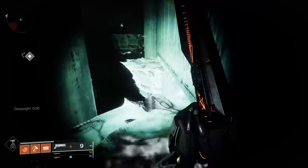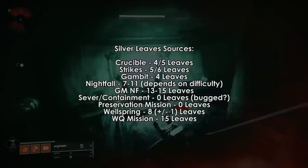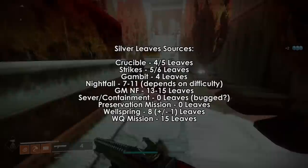Here's a list of how many leaves come from each activity, give or take 1 leaf depending on how much armor you have or your luck. Mayhem Crucible gives 4-5 leaves, Vanguard Ops gives 6, Gambit gives 4, Adept Nightfall gives 7, Wellspring gives 8, Hero Nightfall gives 8 or 9. GM Nightfall is reportedly 13-15, and Duality is also in the 13-15 range.